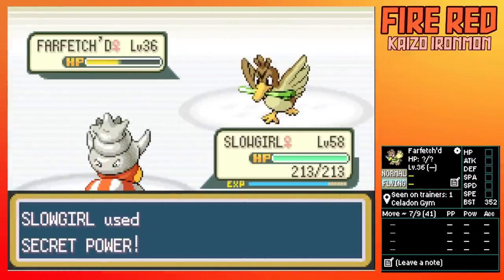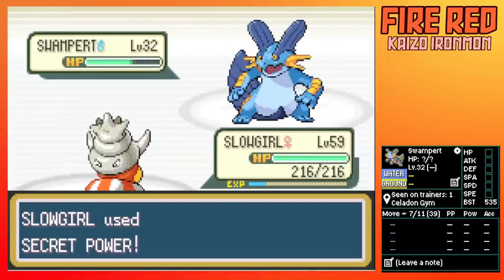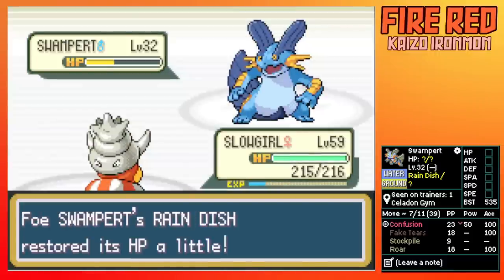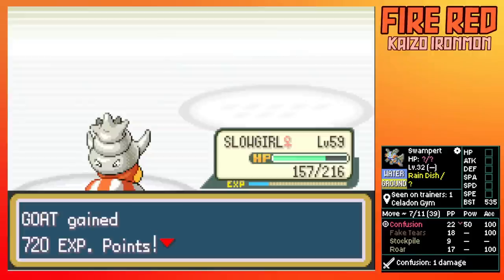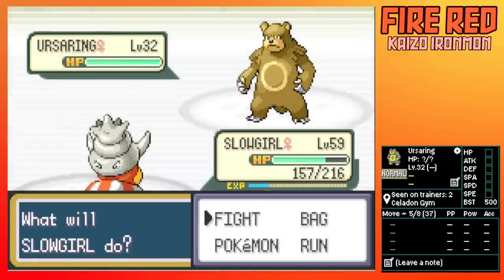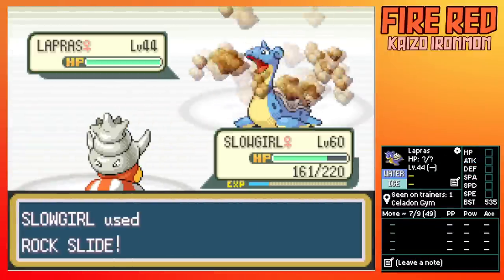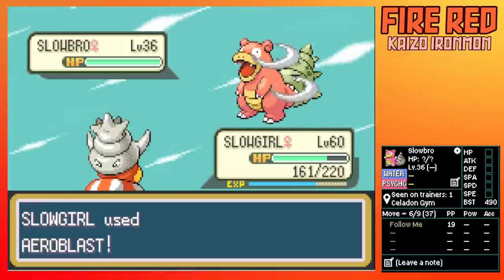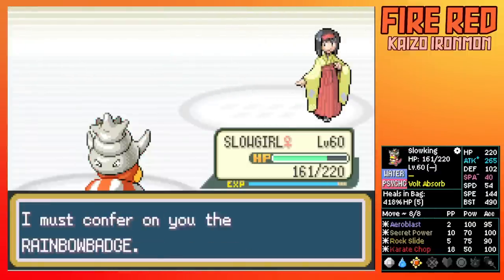Now it's time for Erika. I can't express how good this Slowking is — it scored insane attack and has great coverage, being able to hit everything neutrally, and got this early on into the run. We also have great PP on our moves. I did get confused by Swampert and Confusion Self-Hit did a lot of damage, which is something we really gotta look out for. Now we fight Erika: Rock Slide kills Lapras, Aeroblast beats Sandslash and Starmie, Karate Chop kills Aggron, Aeroblast Slowbro, and Rock Slide Aerodactyl. Clean win, and we get Triple Kick, which isn't of any use.